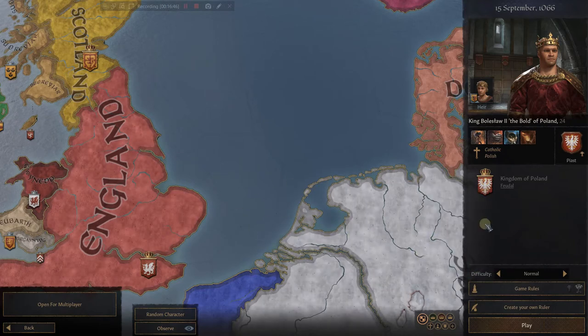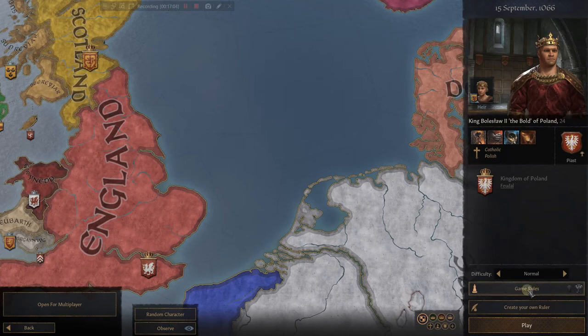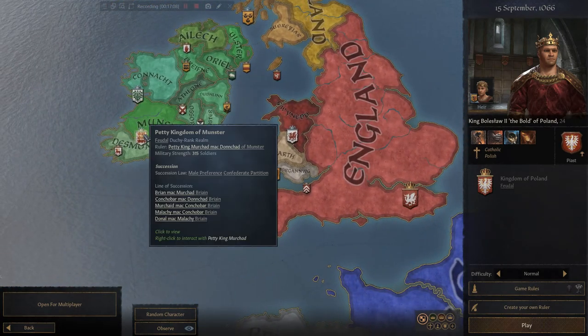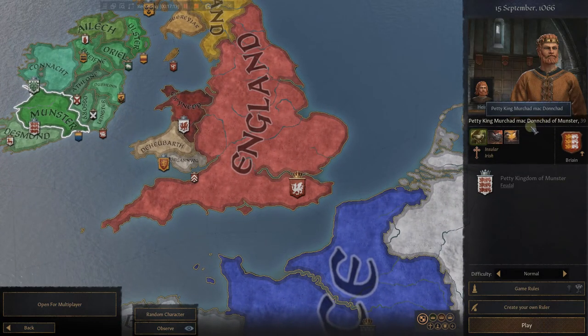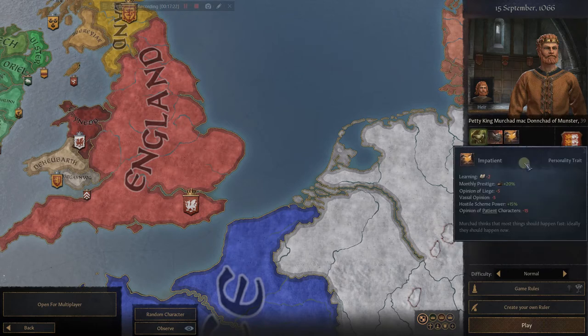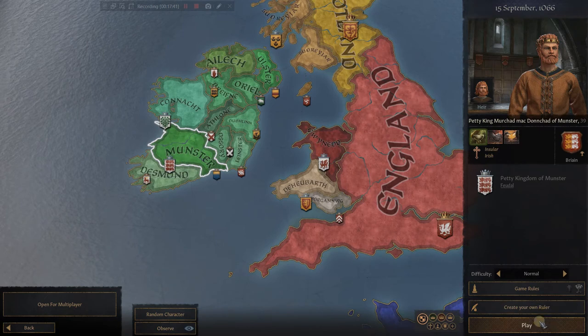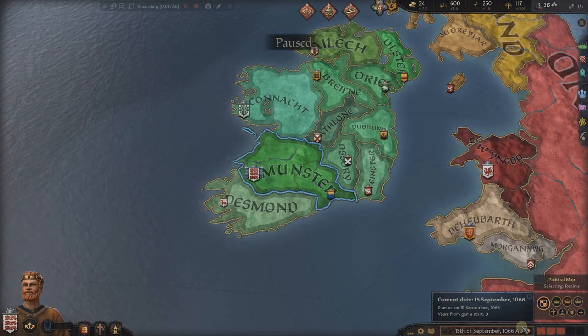Those two dates are fixed — you have to start at one or the other. Now, the game rules — we're not going to really go into these until later, because again you really won't know what I'm talking about. But let's go over here and pick our character, Petty King Mershad Mac Donchad. This is why I said I think he's MacDonald of Munster. He's 39, he is temperate, wrathful, and impatient — that could be an interesting character. He is the Petty King of Munster. We're going to pick him. You'll also see he is House Brienne — this is our house shield. Let's hit play.